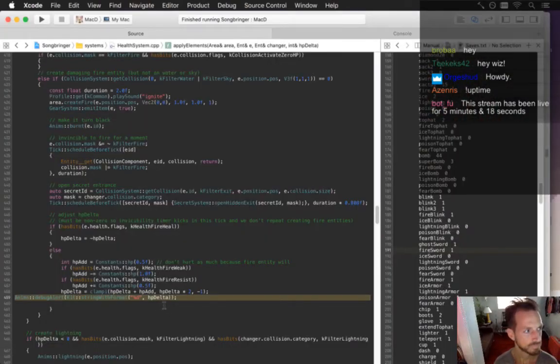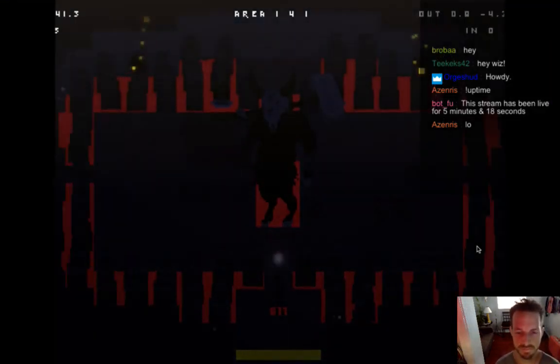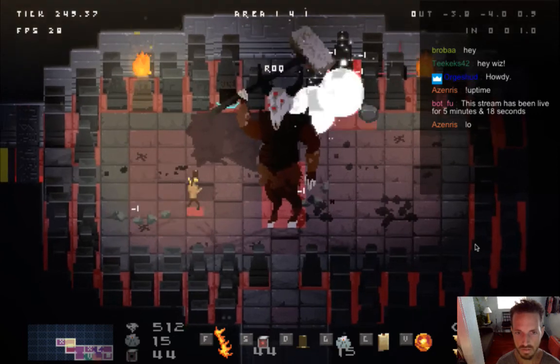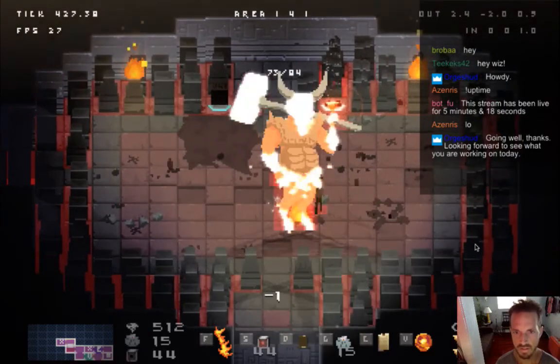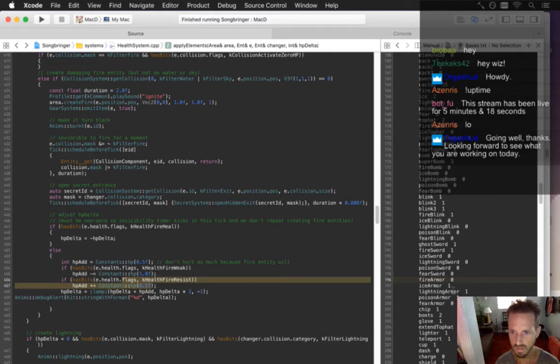So if I take off resistance — if I have no fire armor — still negative 1? Because it adds a little bit, because the fire entity you can be hit by it multiple times. That's why fire armor doesn't really affect that that much. That's okay, it's going well. Yeah, so I'm just working on these elemental effects.